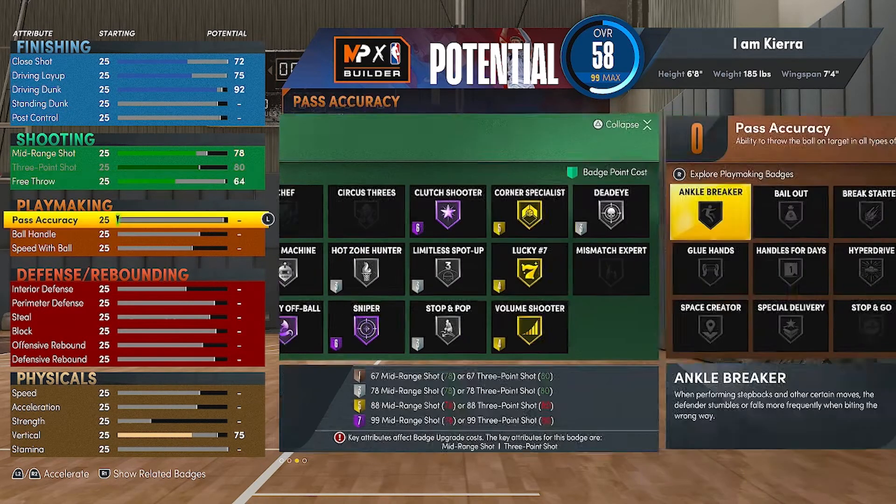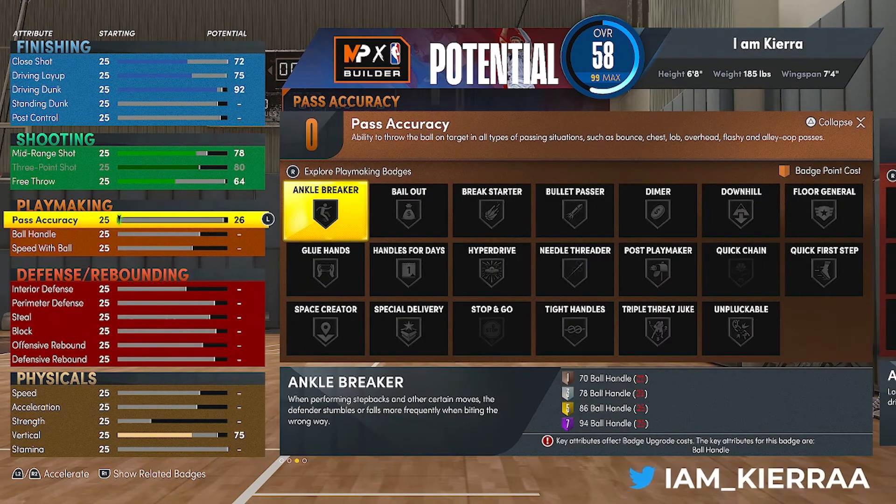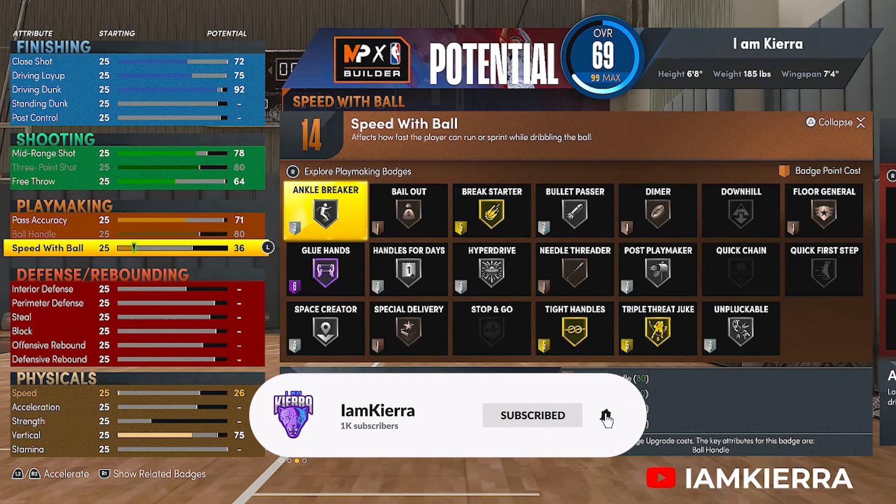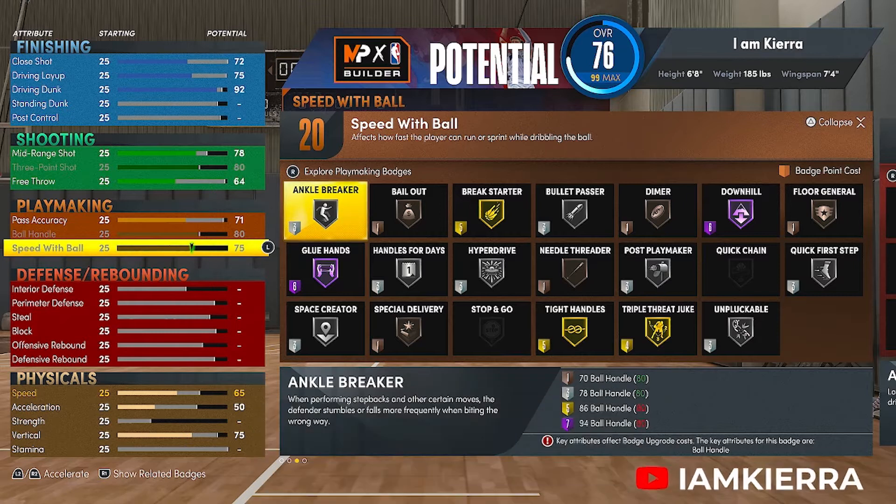For playmaking, I put the pass accuracy up to 71, ball handle maxed out, and speed with ball maxed out. I'll put on Quick First Step and Unpluckable.